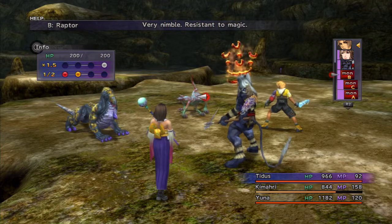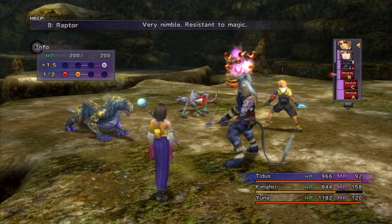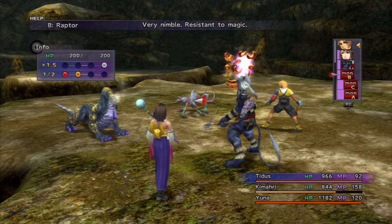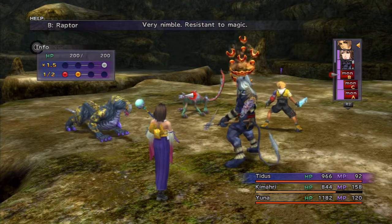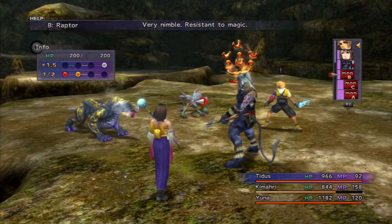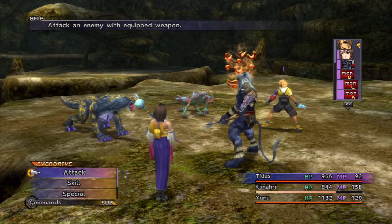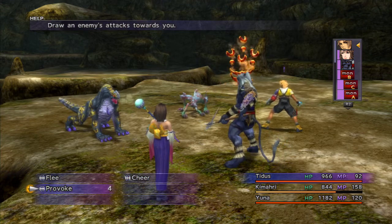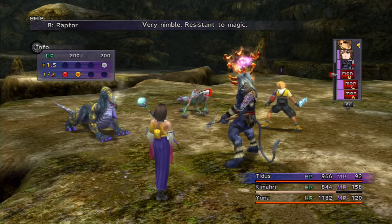The Raptor has 200 hit points, 300 to overkill. It's resistant to magic, weak to ice, strong against fire and thunder, and 20% resistant to sleep, silence, and darkness — seems to be a theme going on here. Also, this is one of the few enemies actually immune to Tidus's Provoke attack, so don't bother using it. Let's take out the Raptor.